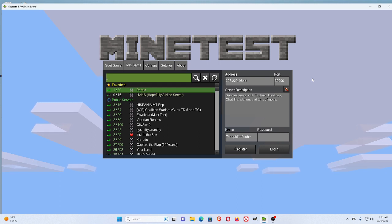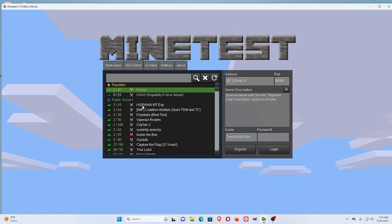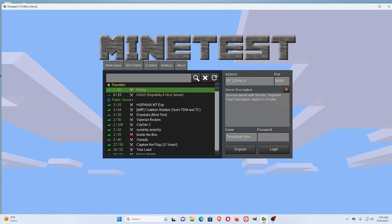Let's look at how to join a game in MindTest. You go to Join Game, and you'll see all the servers. Your first time, you'll register, make a name for yourself, and make up a password for yourself.